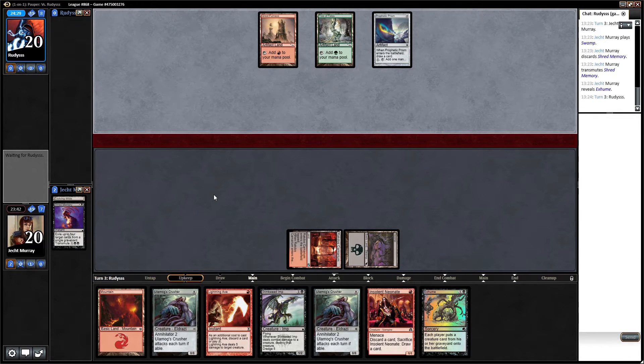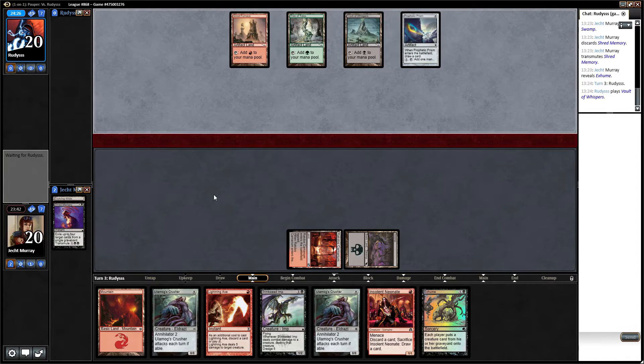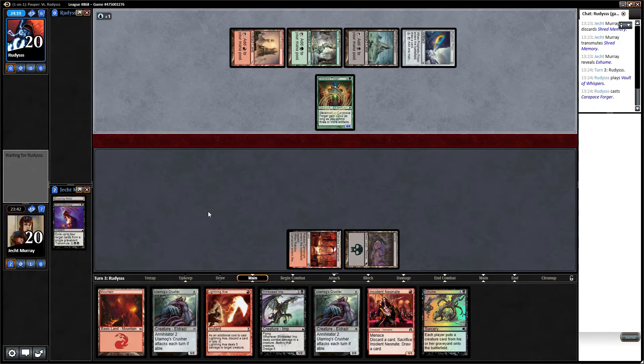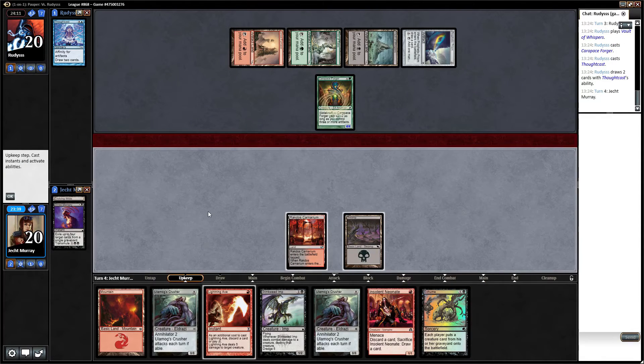That does mean the jig is up, so to speak. But what are you going to do? Now, obviously what we can do is stop on my upkeep and lightning axe. Unfortunately that means we would waste a mana. Because if we were to lightning axe discarding stinkweed imp, we could dredge in an attempt to hit dragon breath. But if we wait until our upkeep we can make another draw, play neonate to discard stinkweed imp, then dredge, then see what we do.